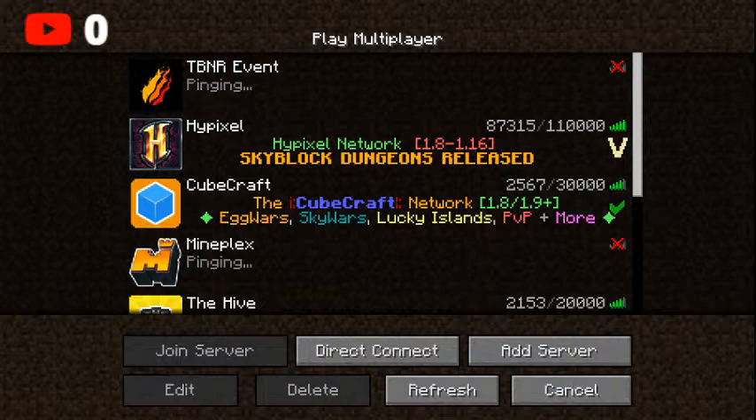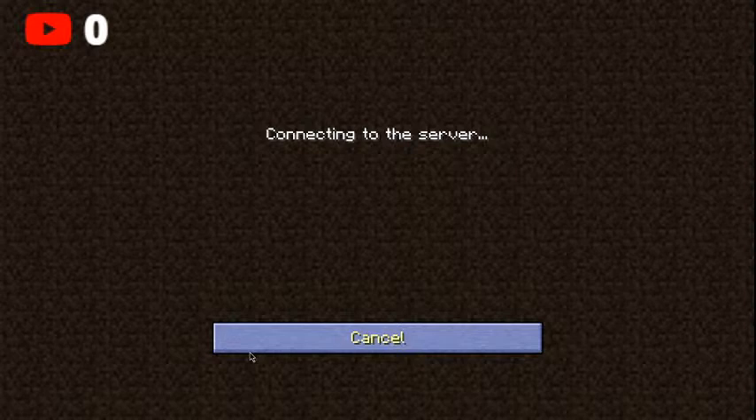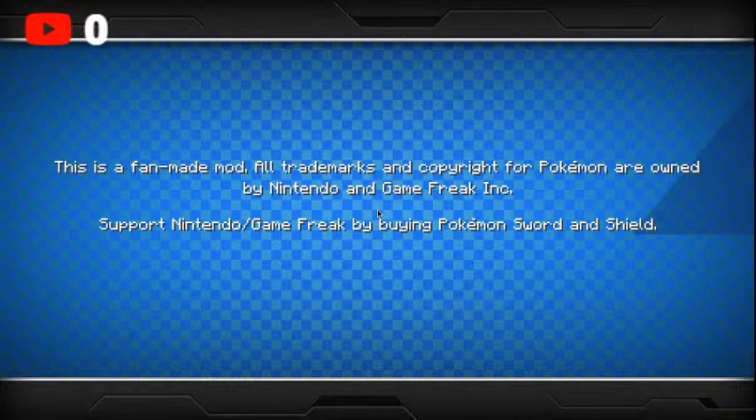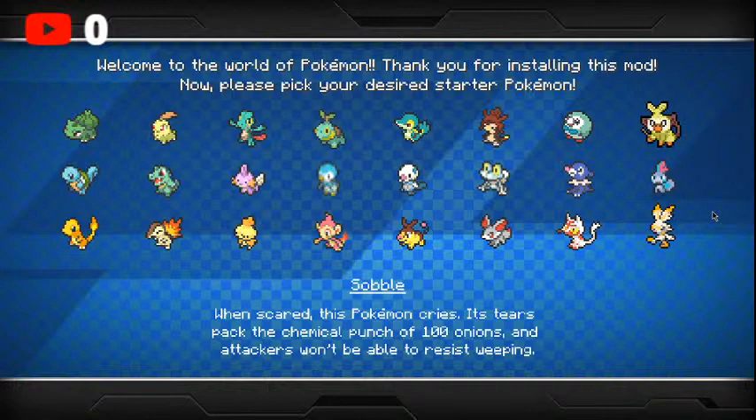Okay, so today we're live streaming Pixelmon. The mod link is down below in the description. You need Forge for 1.12.2, and that's it. I'm picking Bulbasaur. I have my skin. Let's turn cheats on. We like to give ourselves a little bit of a starting boost — we're gonna give ourselves 16 great balls. Actually, no, we're gonna do stuff differently now.